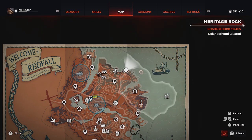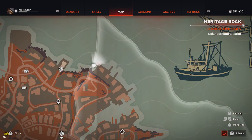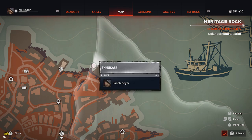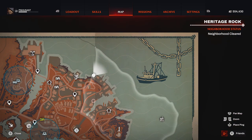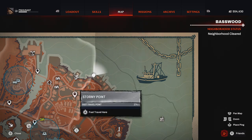Without further ado, we will be starting on Map 1 with the neighborhood Heritage Rock. For our very first collectible, you're going to look right here on the map where I'm at. Don't worry if you have a fast travel location here or not. You can pick these up in pretty much any order you would like. The closest fast travel point is going to be Stormy Point.